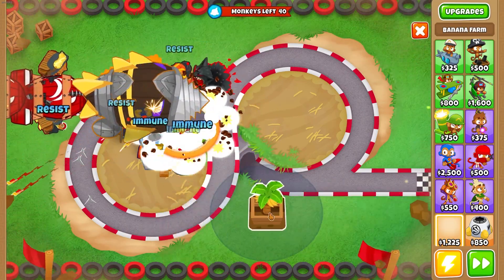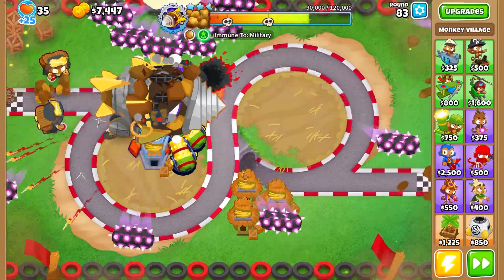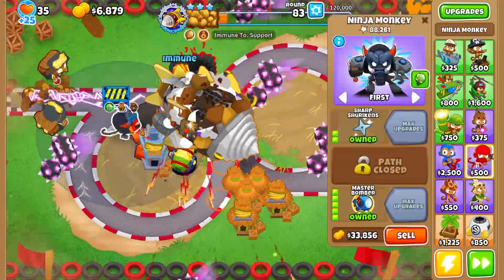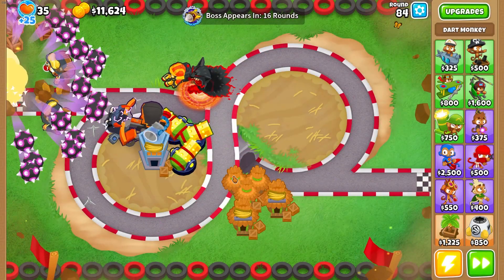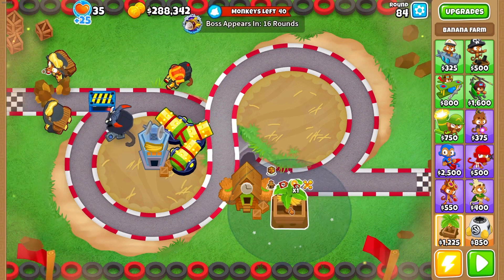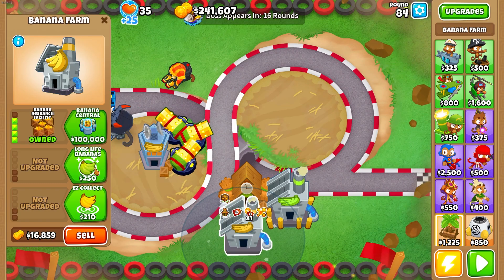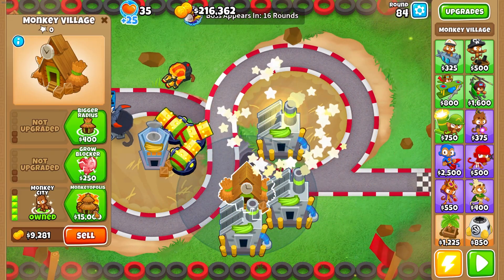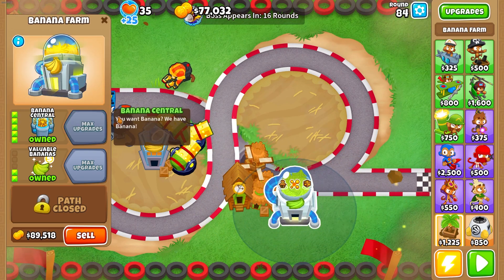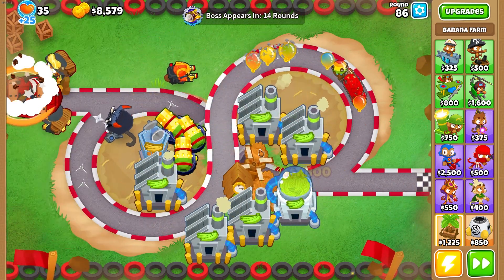While I'm thinking about it, we should probably start placing some farm specs so we get that money. And now we shred through it. We've killed it - let's wait for this to finish off. I think we're going to keep the Master Bomber because these rounds are starting to get quite a bit more difficult. We're now going to go for some 4-2-0 farms - let's put down three 4-2-0 farms around our Monkeyopolis. We'll upgrade one of them to be our Banana Central.